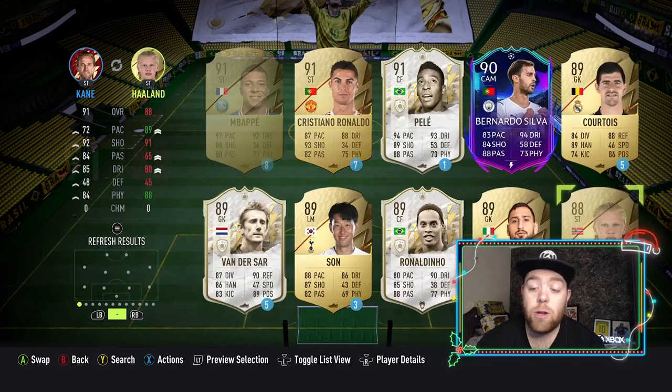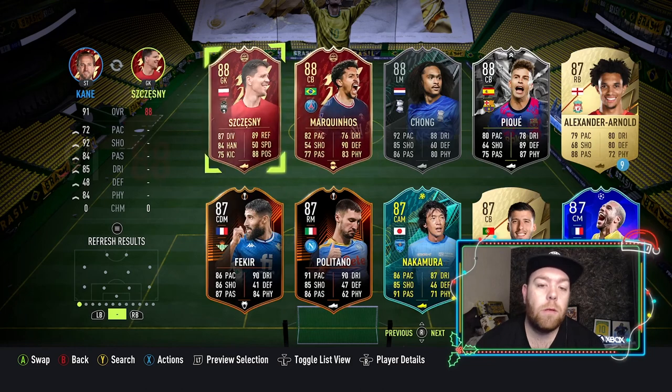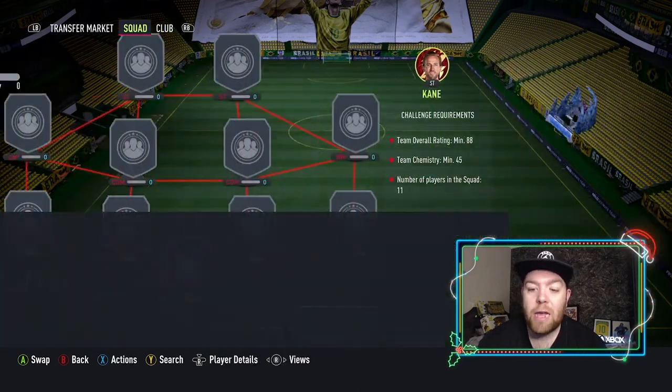I could say Donna Rummer's fodder now, Haaland, Szczesny, Chong — those 88s.